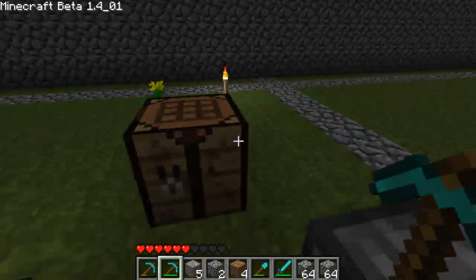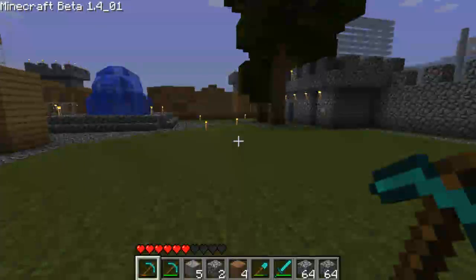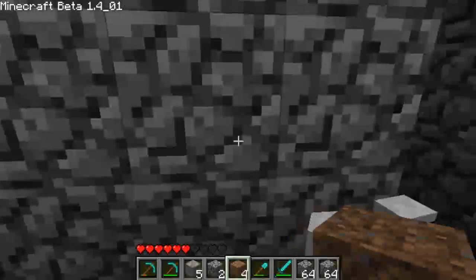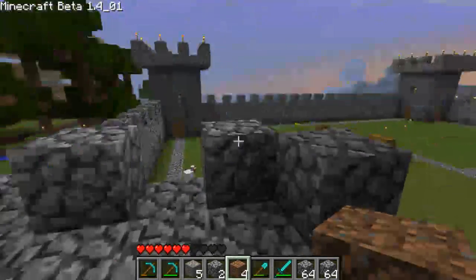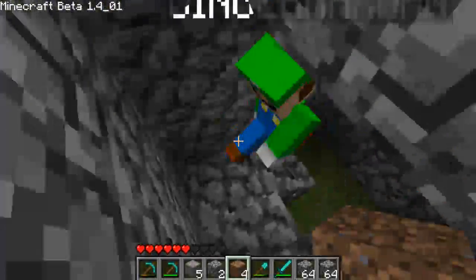I got 64 wood and 64 saplings in there. Don't tell anyone. Now we escape and run quickly. Have they made a little — no way, they've made a wall! It's just like my one — they've just copied me. Noobs.